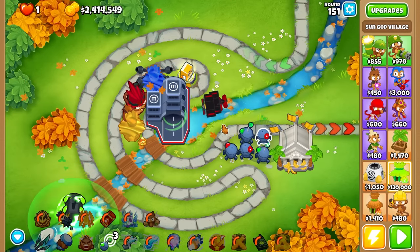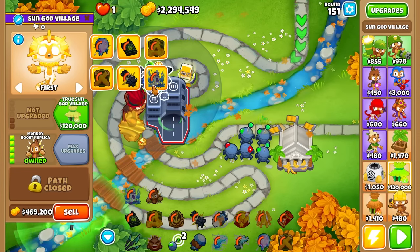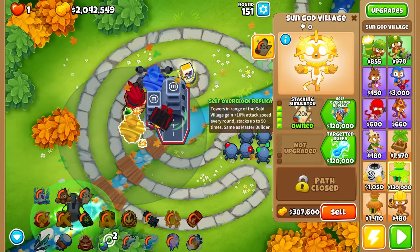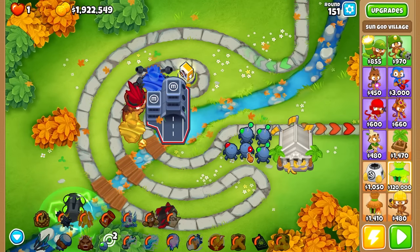I might be making a mistake by trying to do this again but I'm very stubborn - I want to see how far this thing can go. It was easily cruising through the 160s with balloons barely getting to right here. On round 151 with just regular buffs it loses, so there's no way I can accept that. We need to make sure we have a tech bot set to this guy.